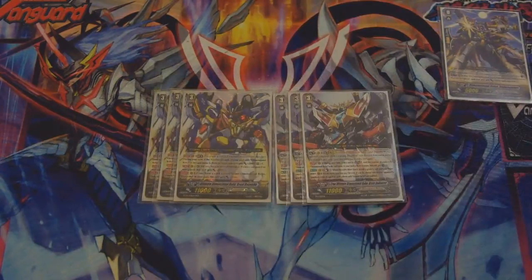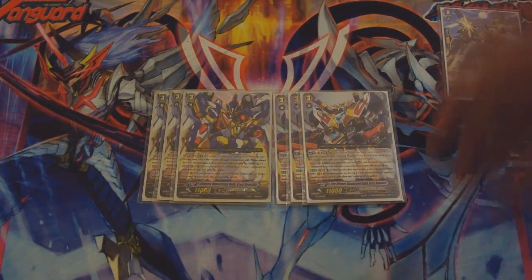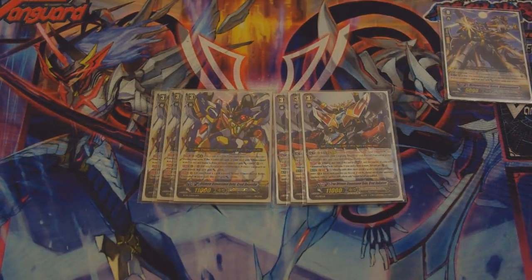I then have three of his mate, which is Great Lausha. He's quite expensive now but I've had three for ages. His skill, if you're forced to ride him, is Limit Break 4: during your turn, if the number of Dimensional Robots in your soul is three or more, he gets two criticals. It's a limit break so lots of people will have problems with this, meaning it's only going to be a late-game critical, but the guard-break power pays off quite a lot.